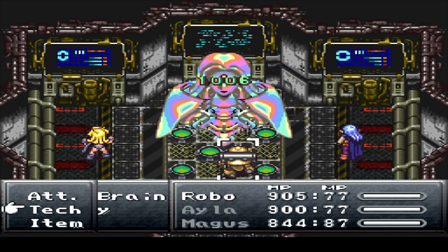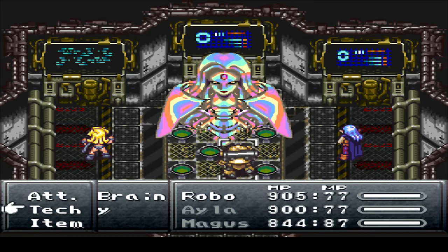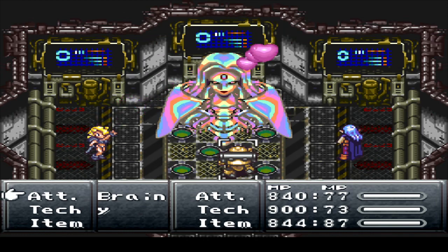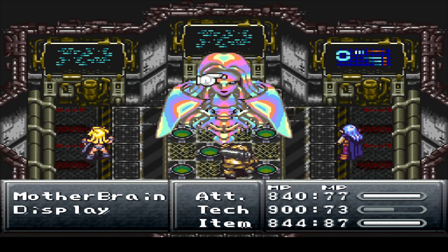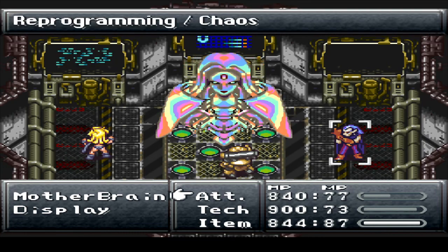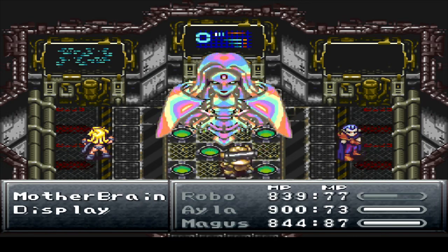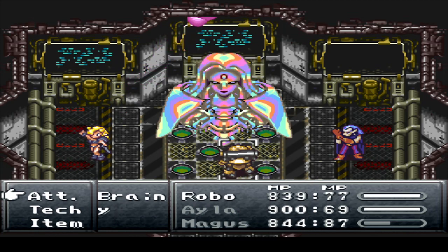Alrighty, I want to have Ayla charm from all these things here first, and I'll also want to take out those back panels — they'll keep healing Mother Brain as we go. I'm going to charm the displays first — I think they're called displays — because I think they have stuff to steal, and they do! Let's go after them one at a time here. I don't think they have too much health. Good thing I didn't have them attack there — that would have one-shot the other display. Don't chaos him — oh, he has the Moon Armor. Moon Armor doesn't prevent status ailments, the Nova Armor does. I knew that. I'm still going to get Robo healed up.